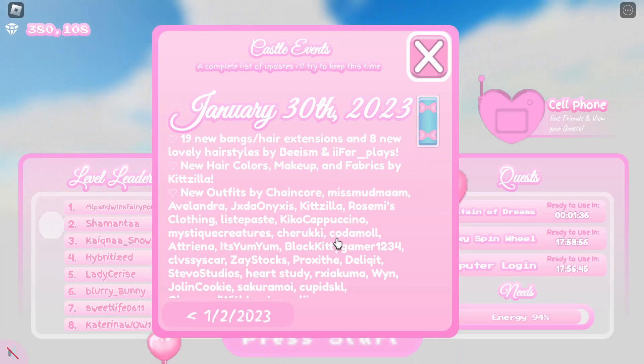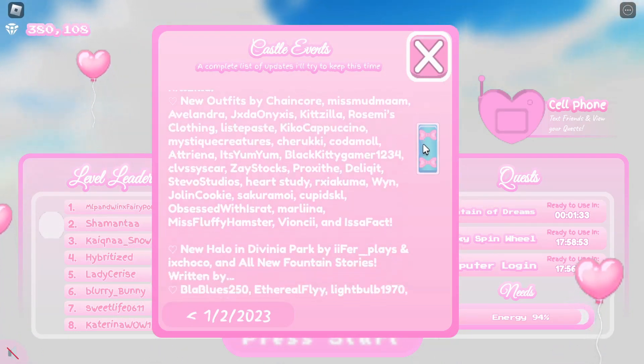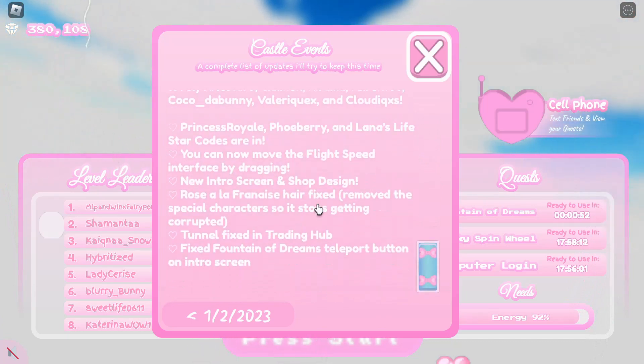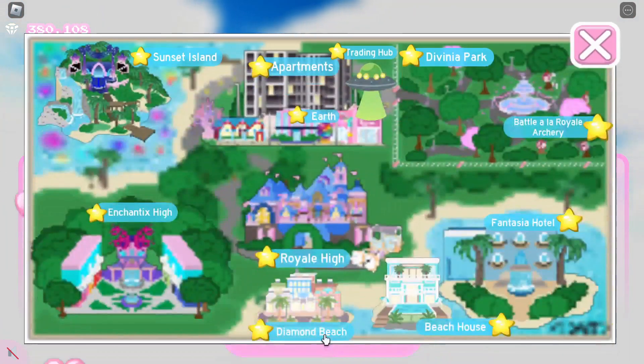If we go and look at the update log, it starts with stuff we all already knew was in the update, so we don't need to go over that. We're going to be checking out any of these things that we can, as well as some other stuff that isn't mentioned in the update log.